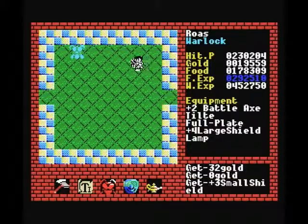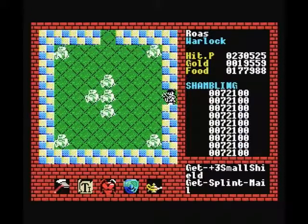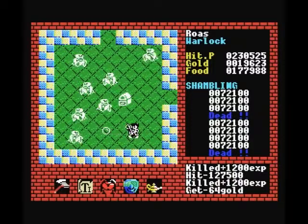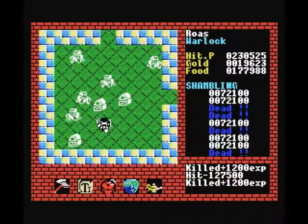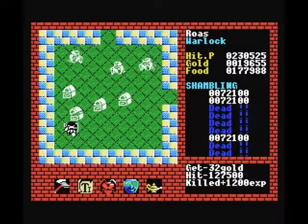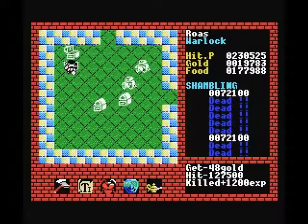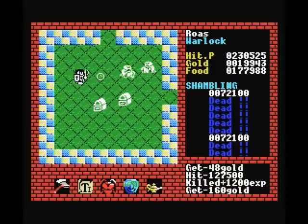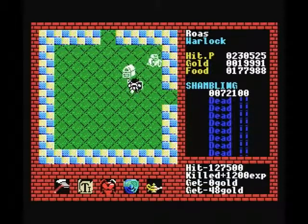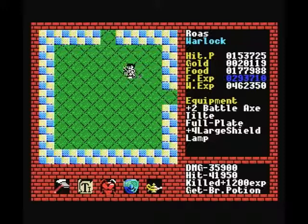We'll pick up some random junk along the way which we can sell later — plus three small shields, splint mail, clearly not going to help us very much. There's some more shamblings as well. I'll kill the last one of this group to show you that the loot isn't really worth it — it's going to be a brown potion. Double intelligence is nice but we already have a stack of brown potions anyway. As you saw, another 70,000 damage for a brown potion in return — it is not worth it.